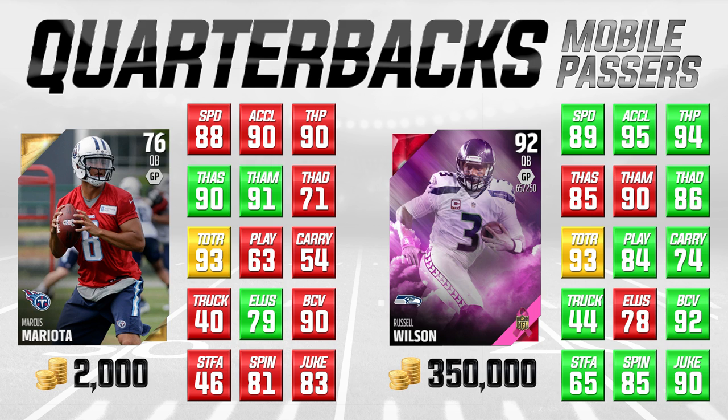A couple of areas where he really lags: his play action pass is not very good — only a 63 — and his carrying is very, very low at 54. So if you're going to run with Mariota, make sure you cover up the ball or run out of bounds because you do not want to be fumbling with this card. He does have solid elusiveness and good ball carrier vision, and his spin move and juke move are all pretty darn good for a quarterback. But this is kind of exactly what we're trying to find — quality cards that are super cheap. At 2,000 coins, you can do one solo challenge and afford this Mariota card. So if you're brand new to MUT and you're looking for a mobile quarterback, this is the way to go.